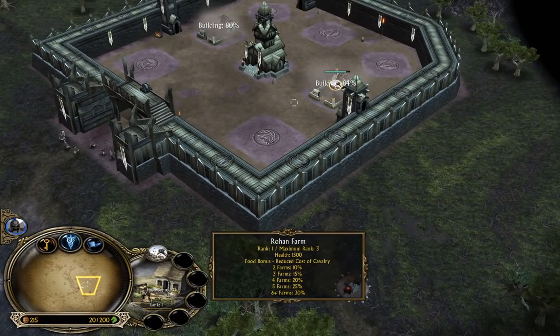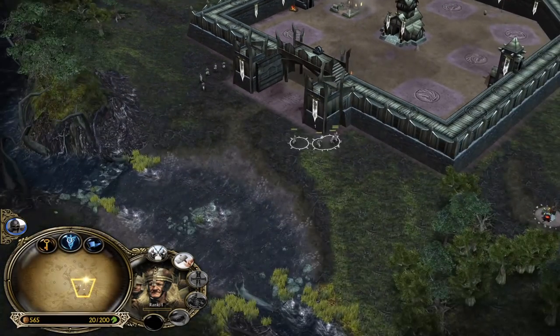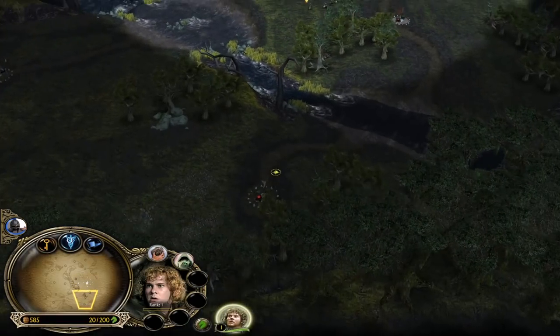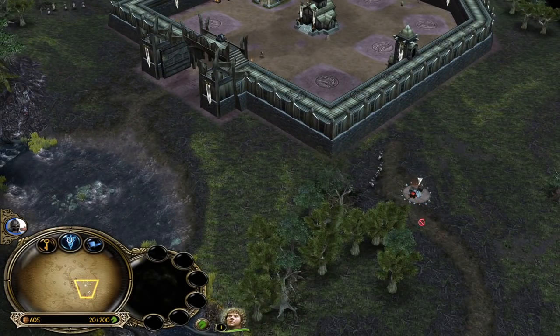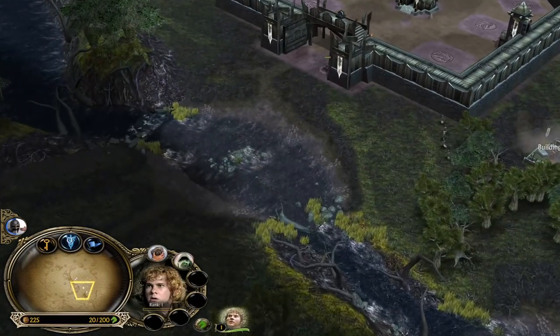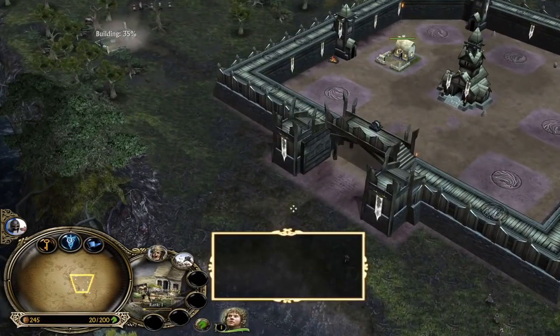That means we need to play aggressively, because against evil factions on a map like Fangorn Forest you wanna be more aggressive with Rohan. Otherwise they're gonna get a lot of money from the settlements they can build Lammremus on — they will get much more money than the good factions can. Also, Rohan can recruit many more peasants from farms inside and outside the base. That's the power of Rohan early game.